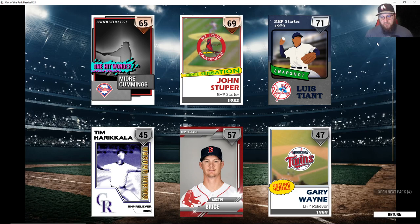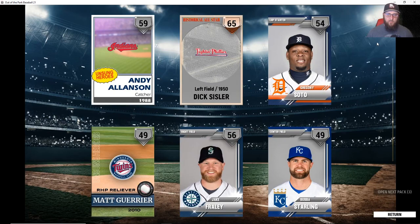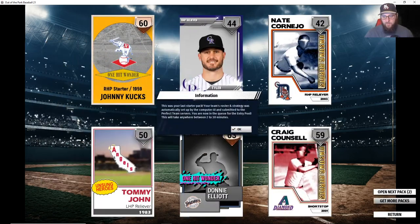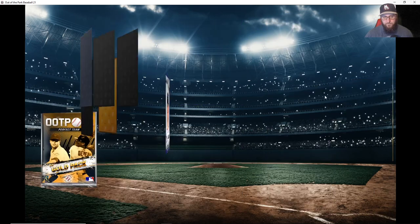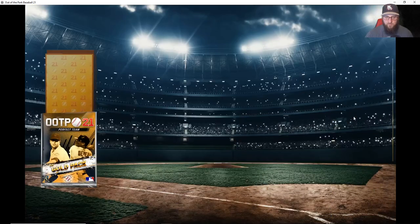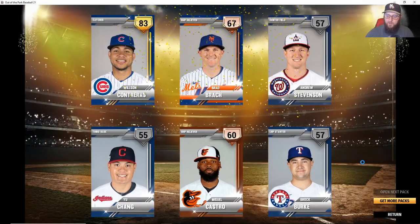The starter packs are designed to make sure that you have all of the different positions covered — you're going to have a rotation and all positions covered. You do get that one gold card in your starter pack. There's Craig Counsel, there's Nate Grail. Then you get to open your two gold packs — we got a Yu Darvish, with a little gold fireworks, and we have a Wilson Contreras on his team.